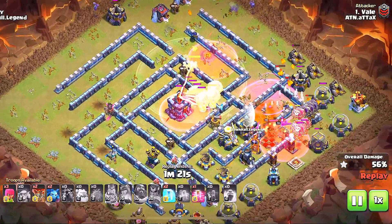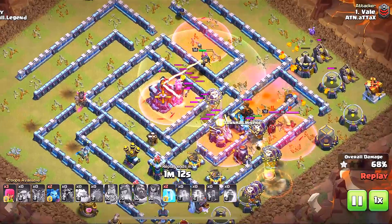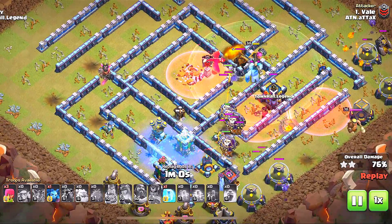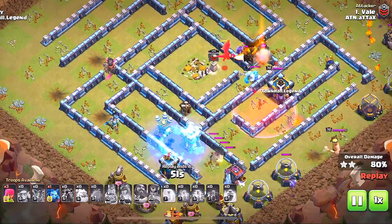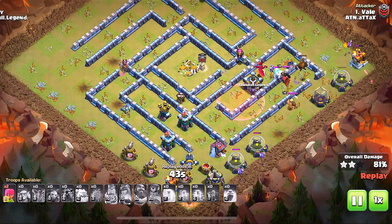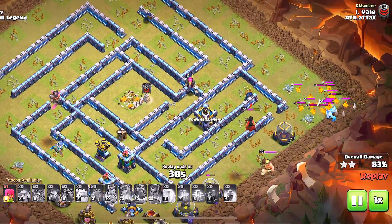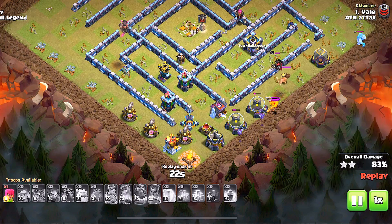A tornado trap stops these balloons and a few balloons go down. Still looking strong though — he did lose some balloons to seeking air mines, and there's a lava hound from the CC stopping the dragon. He froze the air defense but there's just not enough juice. I think what went wrong was that tornado trap prevented those balloons from getting the town hall. Nonetheless, that is a great attack — 83 percent for Valet.